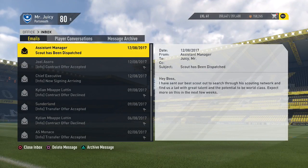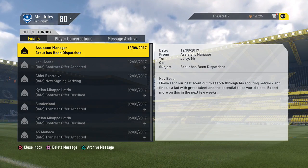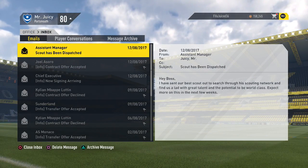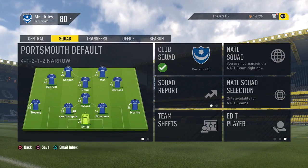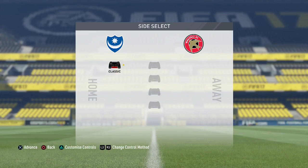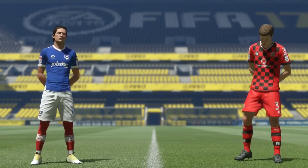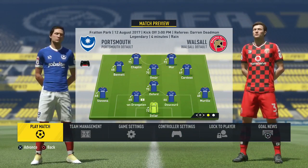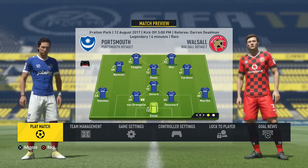Welcome back to episode number 25 of our Portsmouth Career Mode. As you can see, the scout has been dispatched — that is the scout Future Star of course. We're going to jump into the first game of this episode, which is going to be a tough one at Fratton Park up against Walsall. Walsall also won their first game of the season, so it's going to be a statement game — whoever wins this.